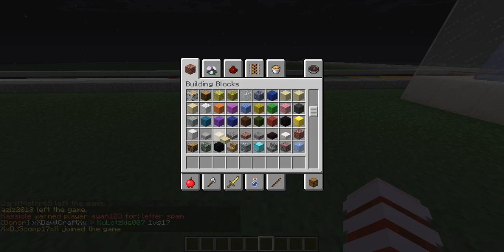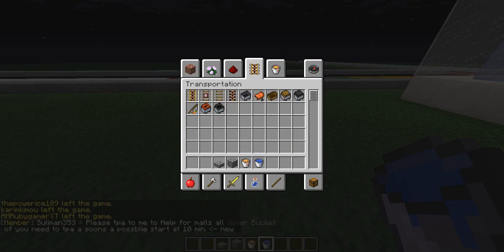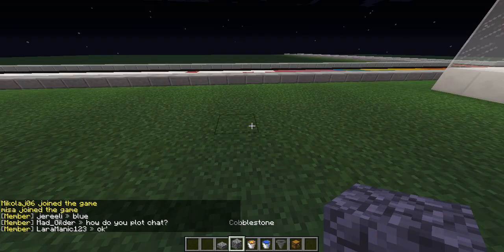In my Skyblock I'm just using this. We need lava, water, cobblestone, and then a hopper. Where's the hopper? There you go. And a chest — you can use a chest.